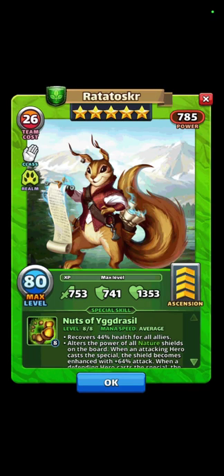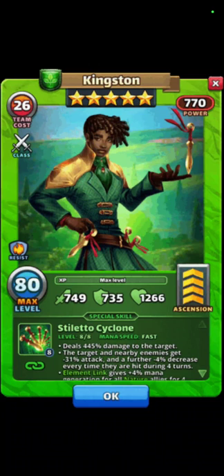Another great hero is Radosukar. He maxes out at plus 64 percent attack and also gives 44 percent healing. There's also Kingston, who gives minus 31 percent attack down plus an additional minus four percent decrease over four turns. Or you can use Hork Hall costume, who gives minus 54 percent attack for six turns.